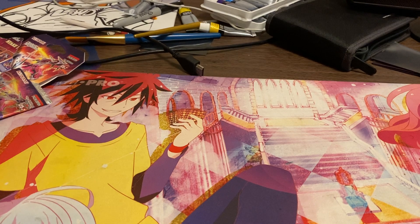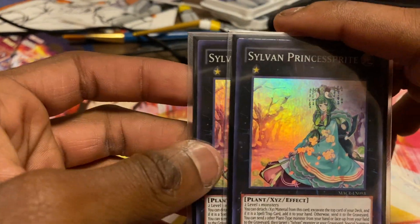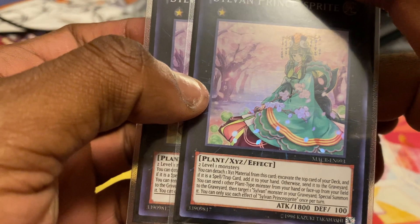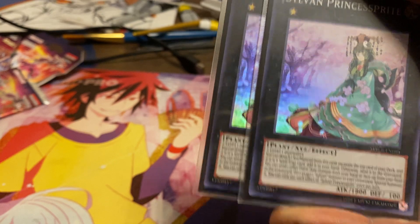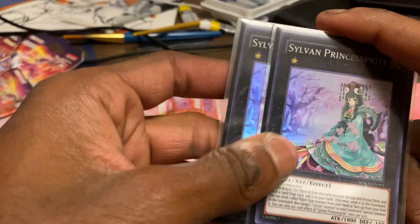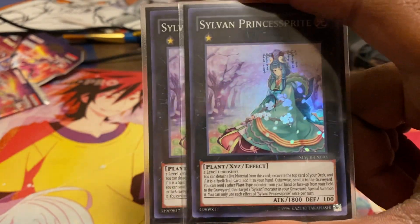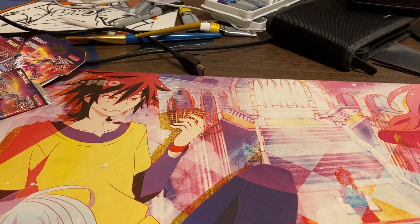Next up, playing two copies of Sylvan Princessprout. What she does is when XYZ summoned you excavate the top card of your deck — if it's a spell or trap you add it to your hand; otherwise it's sent to the graveyard. It's a plus either way — you get spells or get monsters in the graveyard. She has 1800 attack points and doesn't really fit the Drytron theme perfectly, but she's a way to get Drytron monsters to the graveyard or get your spell cards. I like two but you can cut to one.